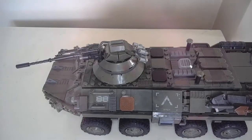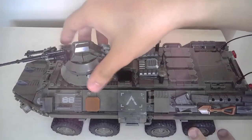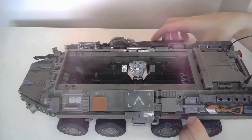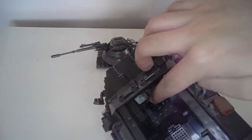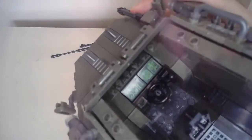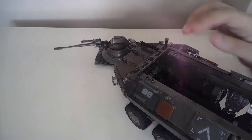One thing's for sure — you can remove the top portion easily for hand access. You can just lift it off and technically see what's inside. There's the driver's seat, and there are prints on the inside — those details on the interior are all prints, not stickers. Two of them, plus the chair.